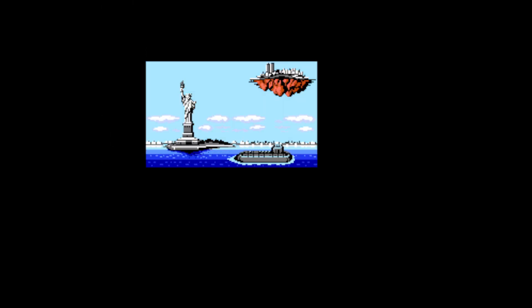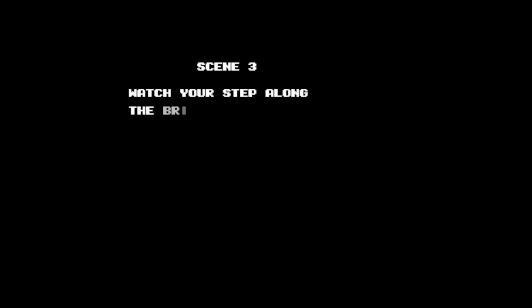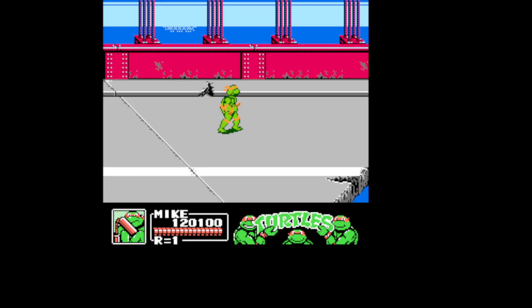Alright, so we get our first little cutscene — we're heading to Manhattan, to the bridge. So we're going to end it here. When we come back, we're going to do scene 3: 'Watch Your Step — along the bridge of danger.' We'll continue on the let's play of Teenage Mutant Ninja Turtles 3: The Manhattan Project. This is DKS3, the Casey Gamer — take care!